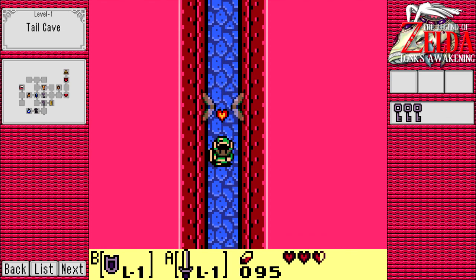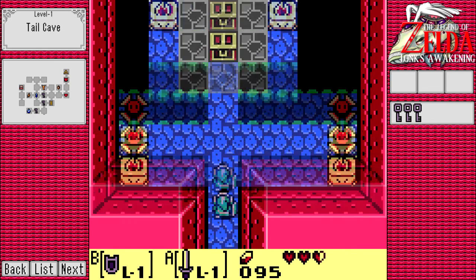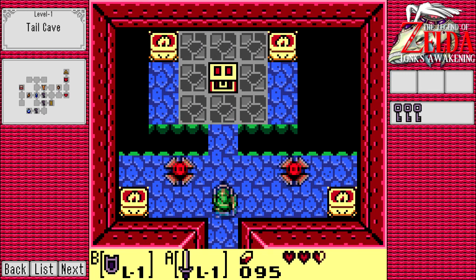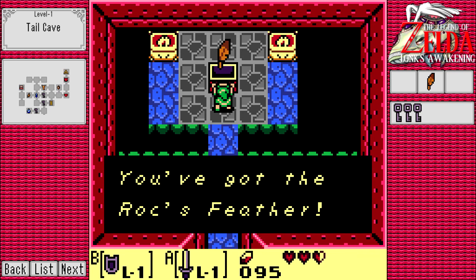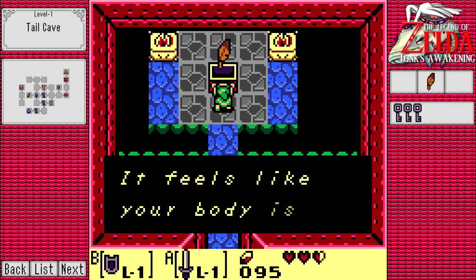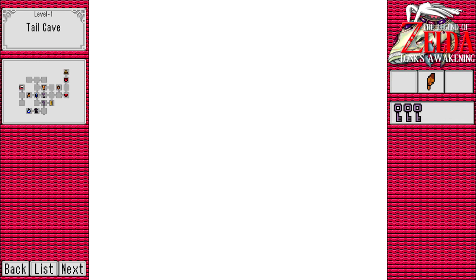Speaking of hearts, here's a neat little refill system in the game - and that shadow is freaking out on Link's face. This game has a refill system where they have little items with wings that you just jump up to pluck out of the sky, and you get a refill. I don't know why those aren't in any other Zelda games, because they're really neat.